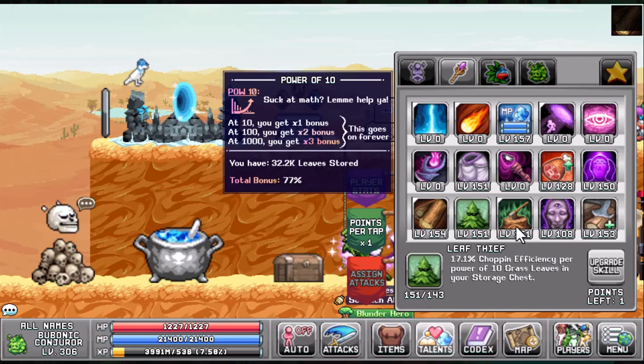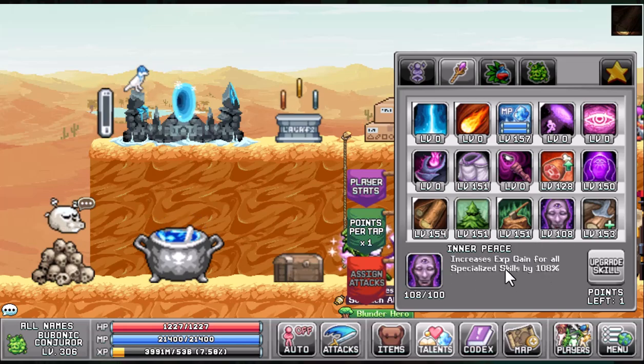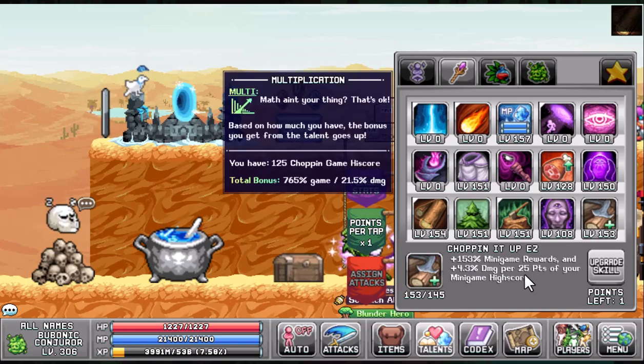As you can see, I have 77% bonus deforesting — a solid bonus. It's going to increase the effect that wisdom has on your chopping efficiency by 113%. You don't need to put points into Inner Peace — I just have extra points — but this is for XP gain of all specialized skills.